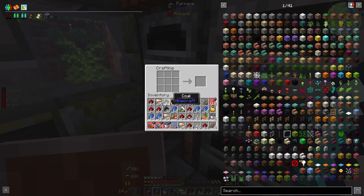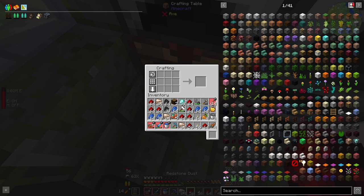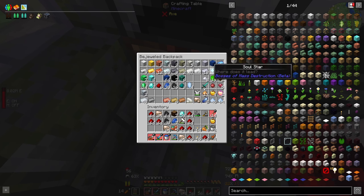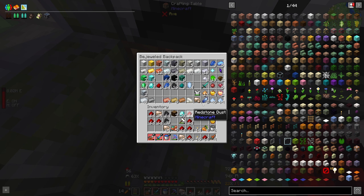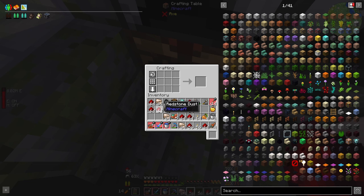The normal crafting table is good for some things because you can also sort. There's a hole there so I'll do it here when I'm blocking things up. I have so much lapis — don't mine any more lapis, I've got more than I need. Way more than I need. Redstone — I'll block it up but I need to unblock it shortly.